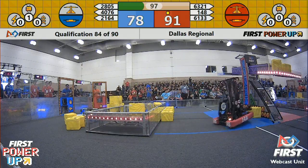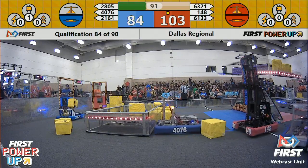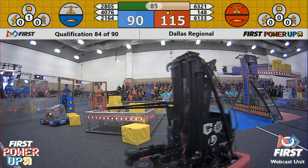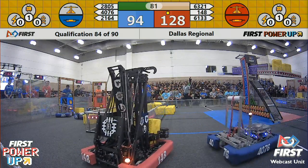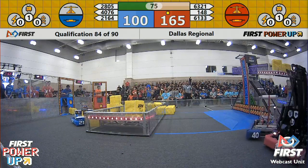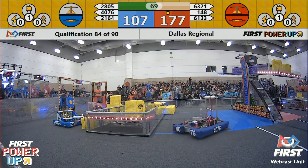Blue Alliance in possession of their switch with two power cubes on the blue side of the blue switch. Here comes 148 trying to take it away. 40, 76 for the Blue Alliance trying to play some defense on them. Blue now doing all they can to keep possession of their switch. Still a close match, 128 to 95 in favor of the Red Alliance. Red and Blue each with one cube in the vault for the Levitate Alliance. 148 trying to send 40, 76 up the scale.